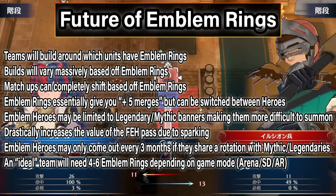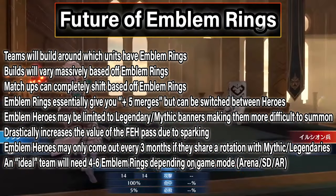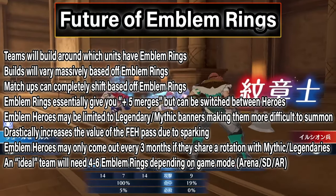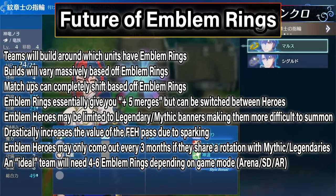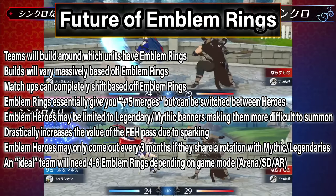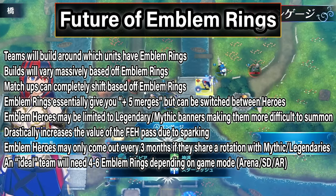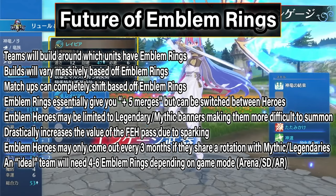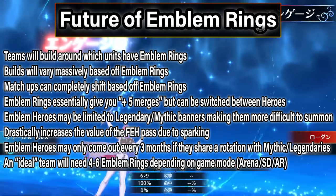On the more negative side, or business side, emblem rings are absolutely a new way for Intelligent Systems to push players to summon even more. These heroes affect the game on a level more than any other hero type has before. Dual and harmonic heroes were essentially 6 stars, but a lot of their power was self-contained. Their dual and harmonic skills could be ridiculously powerful, but typically they were moments or bursts of power, and the overall value of the hero revolved around how good that hero was. Emblem heroes are different — not only do they have value based off how good they themselves are, but also based off how good their emblem ring effect is, and that value goes beyond a normal unit's value because it can be equipped by any other hero. These rings also have an additional layer of value due to the fact they can essentially give +5 merges to any hero, which is a free stat boost. And they also dramatically increase the value of Feh Pass, because it seems emblem heroes are only available on legendary and mythic banners, and we all know how rough it can be to summon the exact hero you want on one of those banners without a spark.